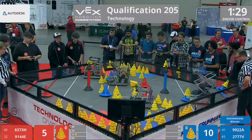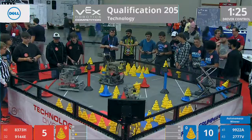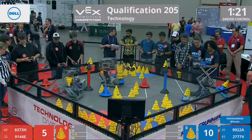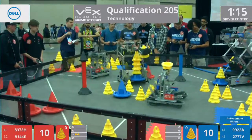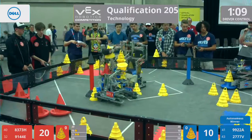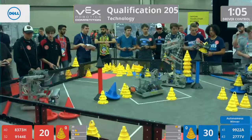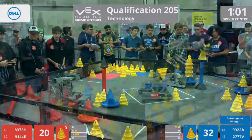All four robots going to work. Red Alliance robot 8-3-7-3-H, the Twisted Axles, they drop a second mobile goal off for red. Red with three mobile goals scored at this point, two in the 5 and one in the 10. Blue taking their time. Garbage, they got a mobile goal. They are lined up with a stationary goal, and they drop one on and a second one incoming.